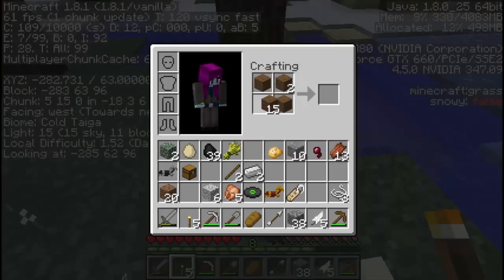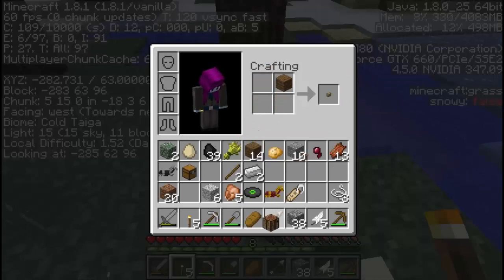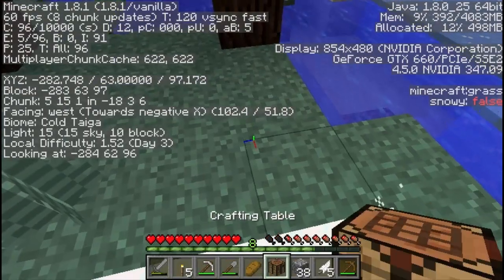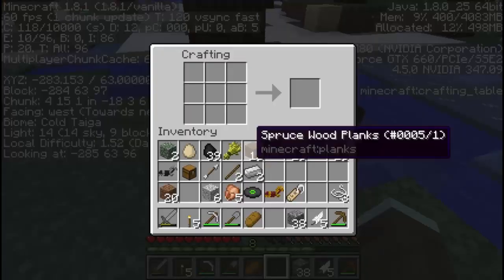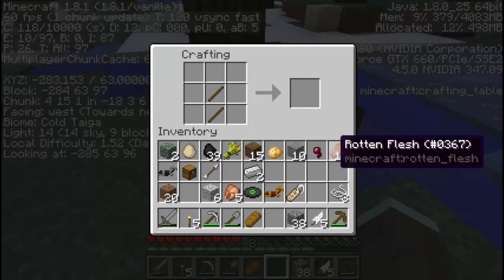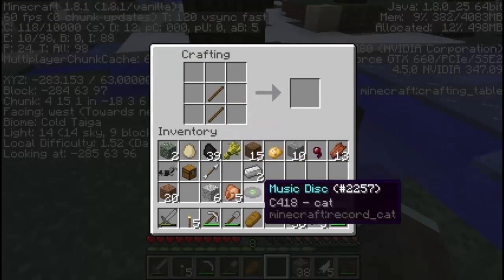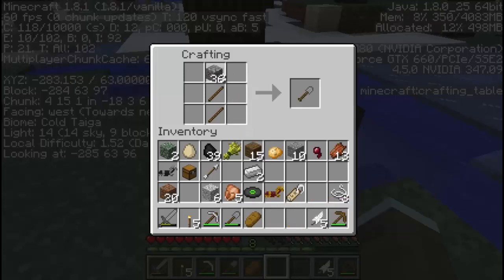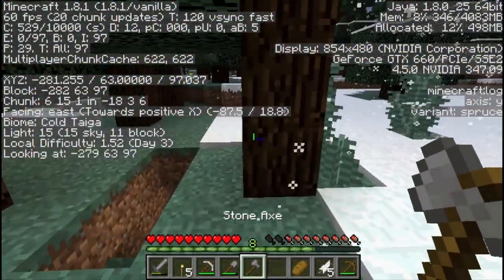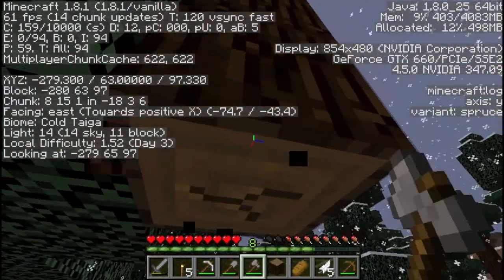First thing we're going to need is a crafting table. We'll pop that down and make ourselves a quick axe. An axe is made quite simply with three material and two sticks in that pattern. So that's done, and we shall use this axe to clear away these trees here.